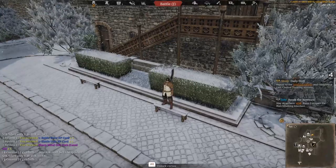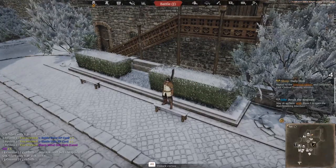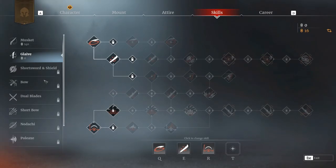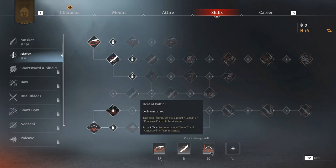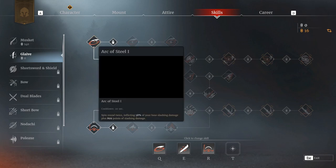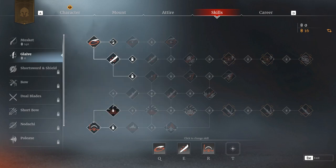Once you've settled on your class, you'll want to upgrade that class's special skill abilities. We've touched on this page briefly — it's touched on slightly in the tutorial, but it misses a few key details. You have three core abilities to choose from, and it's not always easy to know which one you want for each class. For example, if I were playing the glaive, I like Arc of Steel — I'd keep that and work to upgrade it up to level three along this line.